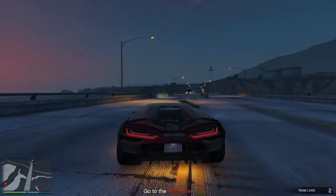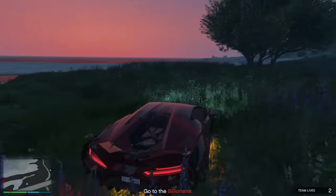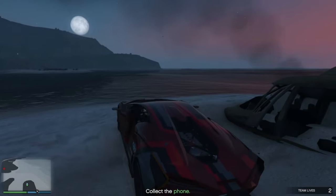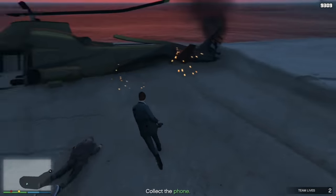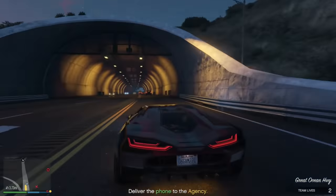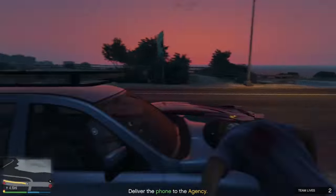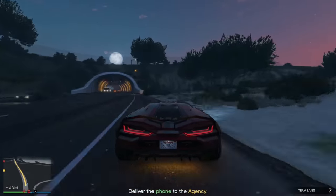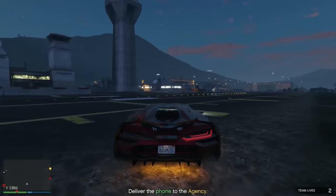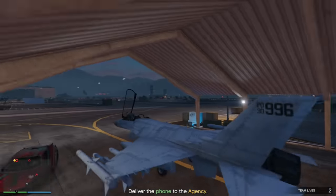One thing I found is on the way back to the agency, the AI following you are actually pretty strong with pretty strong aimbot as well. So if you didn't want to drive all the way back dealing with those guys, what you can actually do — since we're right here — is take the really fast supercar you stole and jump the fence into Fort Zancudo and steal a jet. What I've found is this is actually faster, because when I try and take a car back, the AI often shoot out one of the tires and then it's sort of all downhill from there. So stealing a jet is a lot easier.